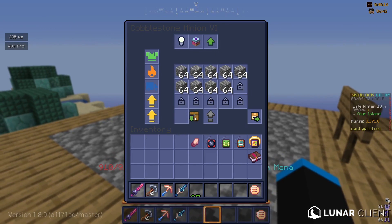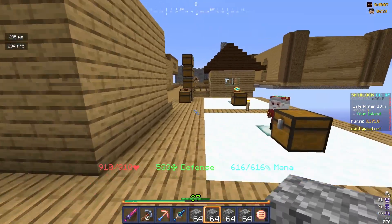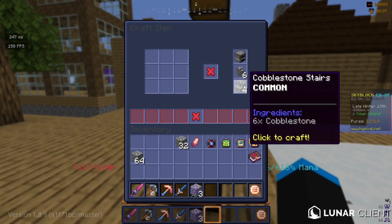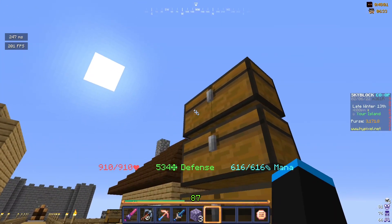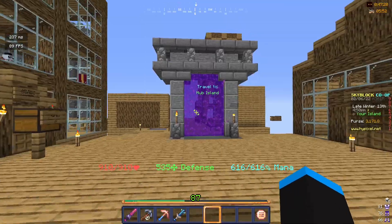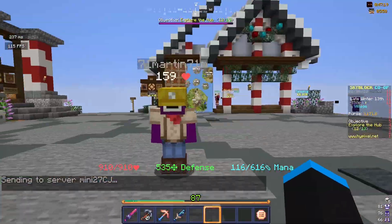What do I see? Cobblestone. And a lot of it. For only 3 more enchanted cobblestone, I have started back on working with the cobble minion.